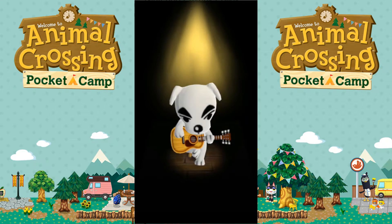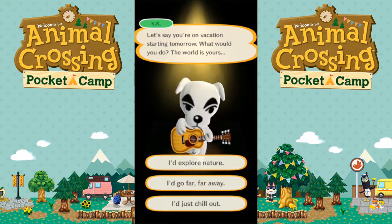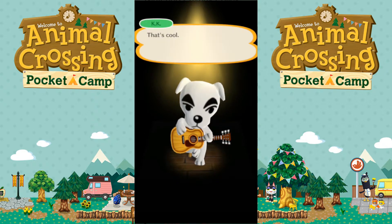I hit 'tap to start' and the game opens: 'Hey there, welcome to Animal Crossing Pocket Camp. Would it be cool if I asked you a question? Let's say you're on vacation starting tomorrow — what would you do?' I chose 'I'd go far, far away, chill out, explore nature.' The game responds: 'Sometimes you gotta get away from the grind. I think you're headed to a place where you can really escape.'